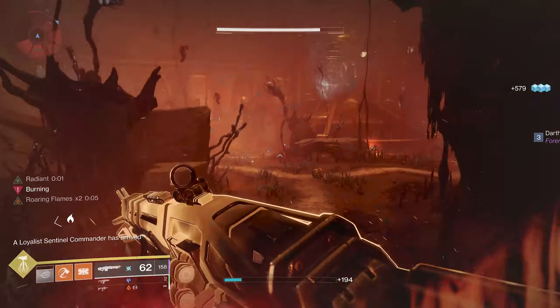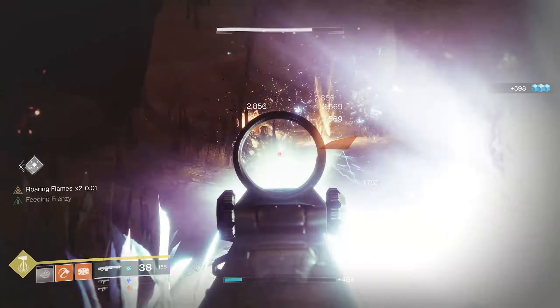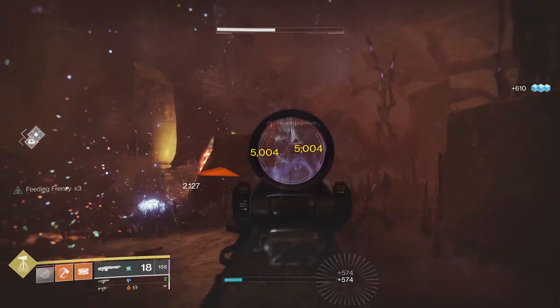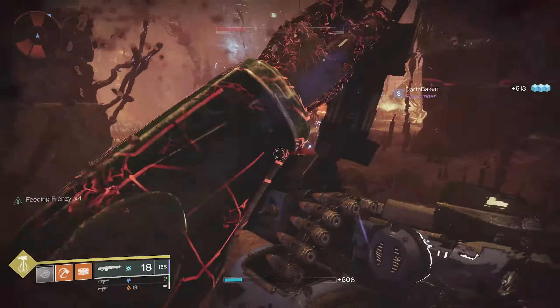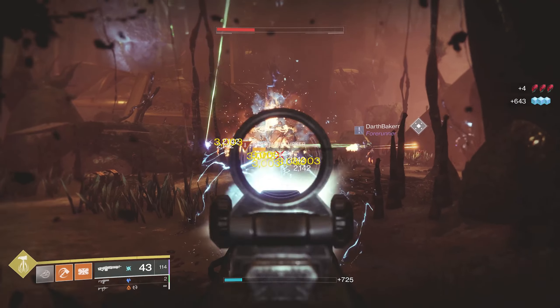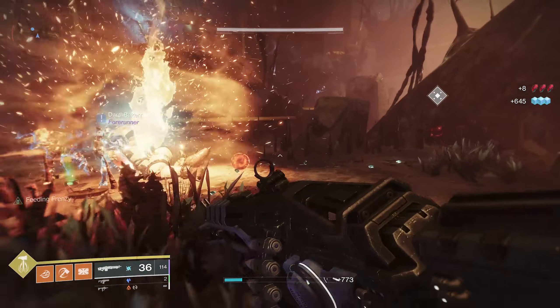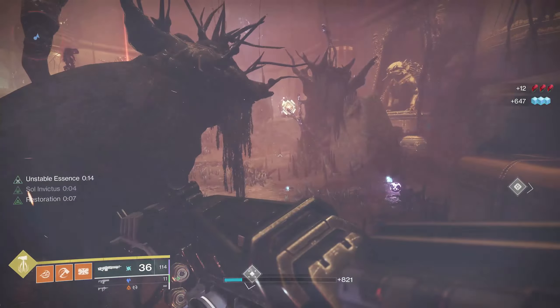There are some nightmares still roaming around — there always will be. Any time you can kill a nightmare and pick up the Unstable Essence, it's worth it. When you kill a nightmare, you're going to see a little orange orb pop out. Pick that up and you'll do more damage to any nightmares. Always a good thing you can do — Unstable Essence, there we go.